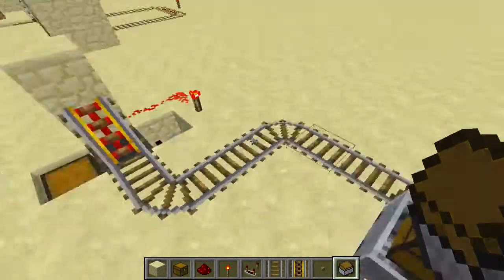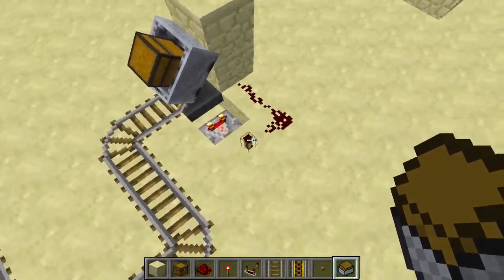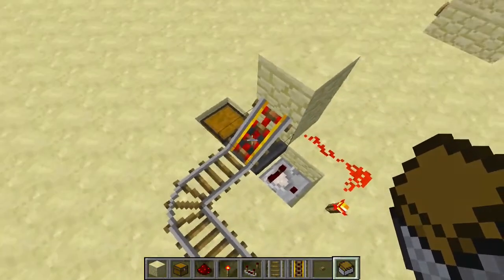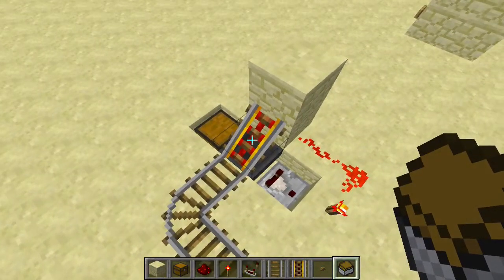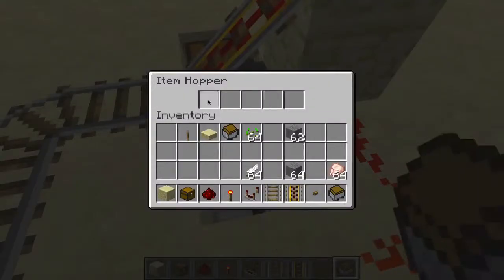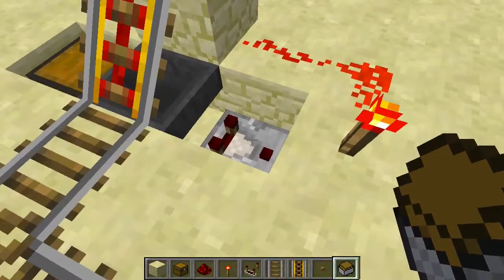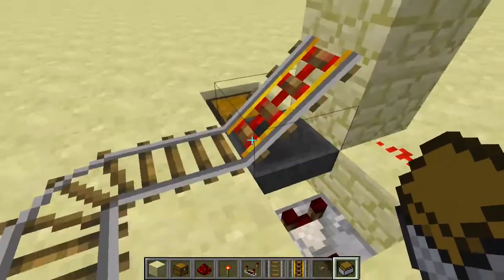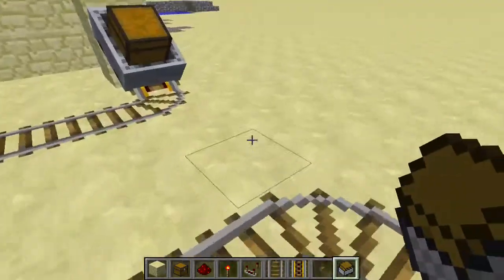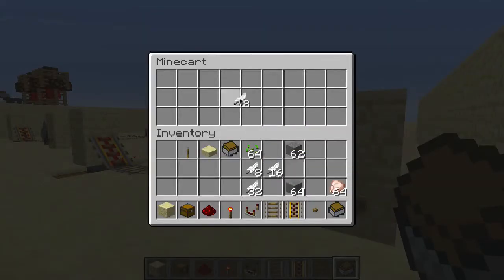Here's how it works: when items go in, they go into the hopper which turns on the comparator, which turns off the torch, which turns off the booster rail — acting like a brake. The minecart stays there until it's emptied. Once empty, no more items are in the hopper, the comparator turns off, the torch turns back on, and the minecart with chest is sent back to where it came from.